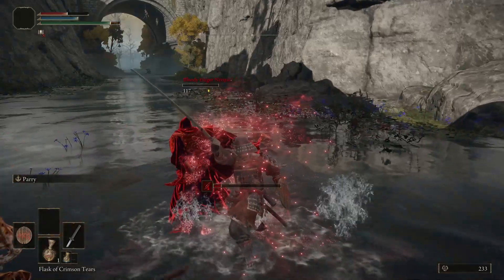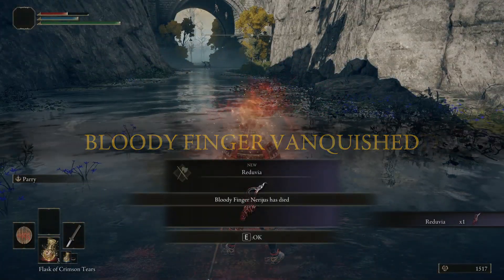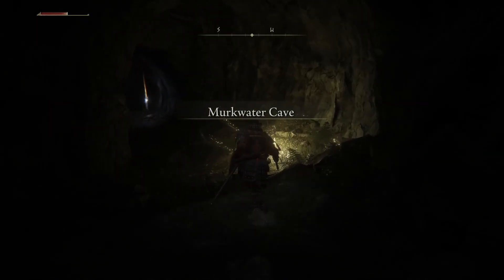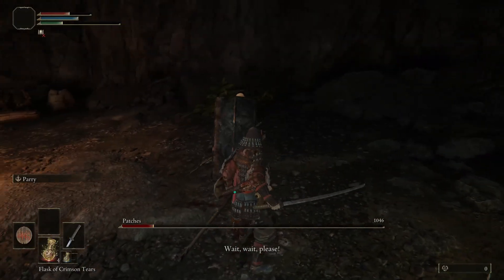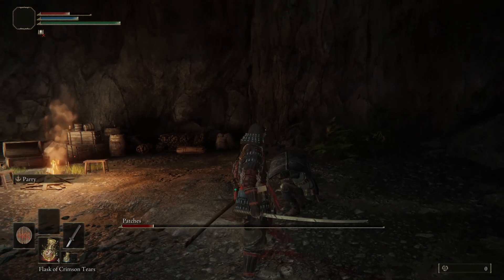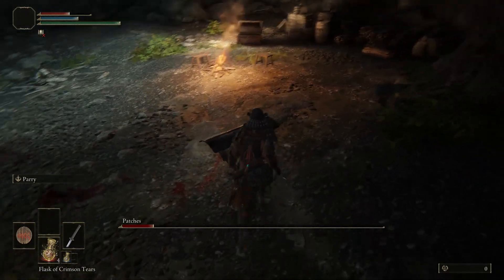Once he is dead you will receive a very nice dagger and get entrance to the cave. The cave is very short and you don't have to really kill anything — just run to the end where you will find Patches. When you first enter this room nothing is here, but you will find a chest and upon looting it he spawns in. Then you fight him. This is pretty easy using parry — he isn't very difficult.